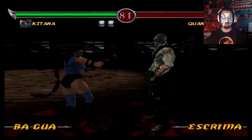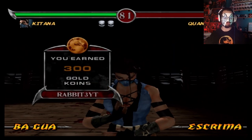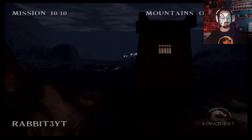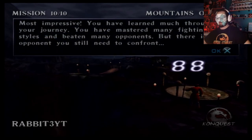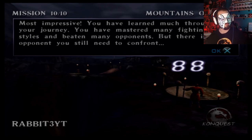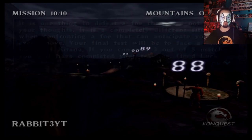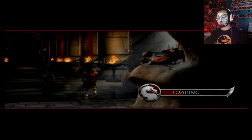Superb. Come on, gold or sapphire? Gold. Come on, do we have enough to get a new character? I hope. Most impressive. You have learned much through your journey. You have mastered many fighting styles and beaten many opponents. But there is one opponent you still need to confront. Your final test will be a mirror image of Katana. Of course it will.